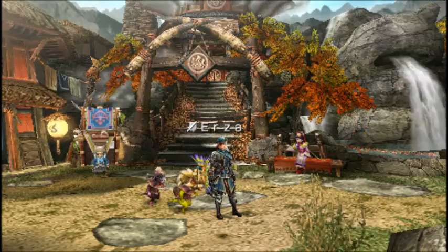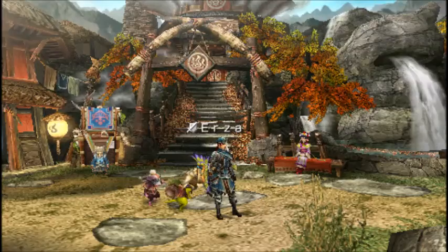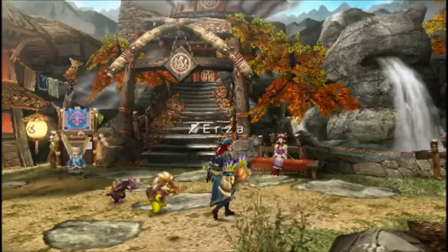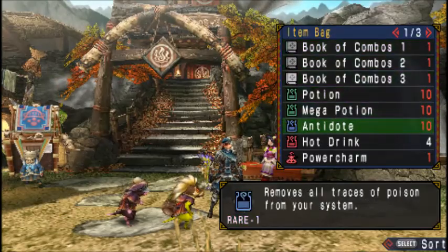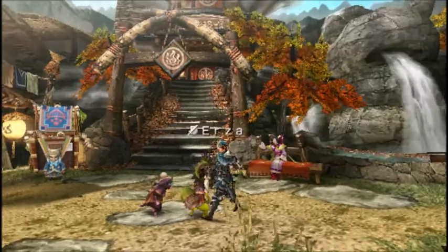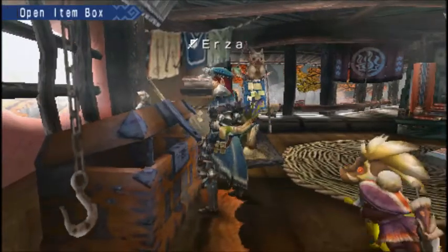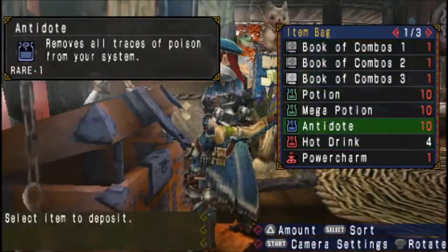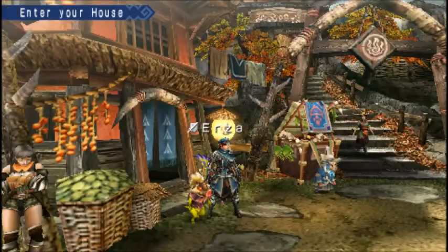Hi guys and welcome back to another episode of Let's Play Monster Hunter Portable 3rd. Today we are doing Giganox. He is weak to fire and he pretty much does poison. I am using the buggy set that we made earlier. I know that it does ice attack but it only does minus one to fire, so I figured we could use it anyway.